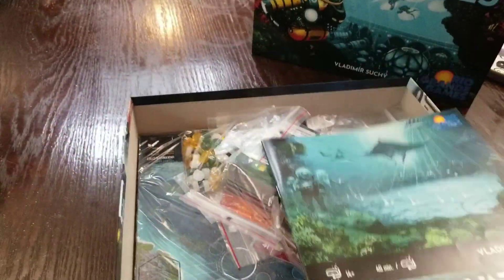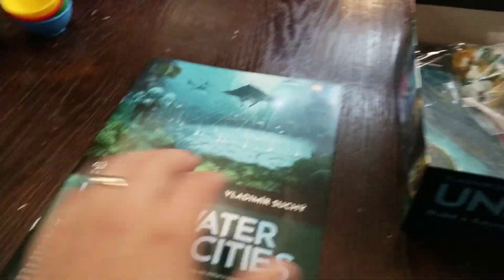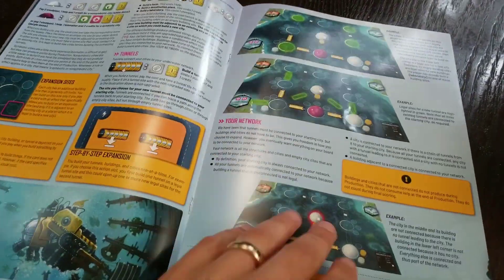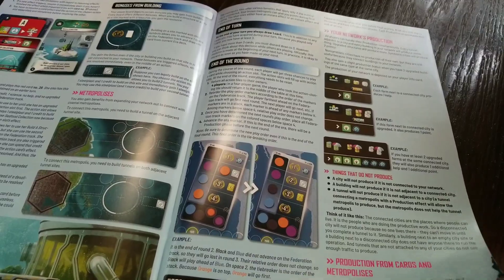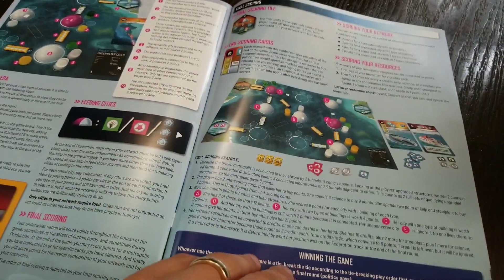Here is the box open, here is the manual — and the manual is good, I like the way it's laid out with good examples. If you have played Terraforming Mars, there's going to be a lot of similarities here, you're going to sense things that feel familiar.